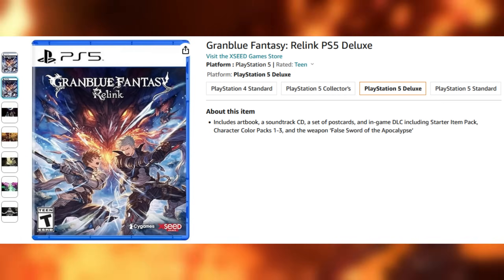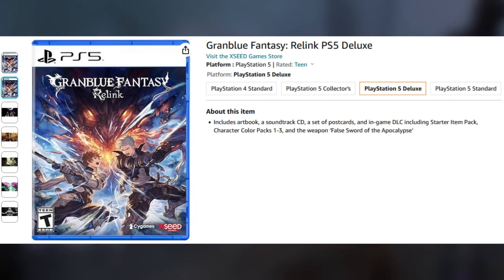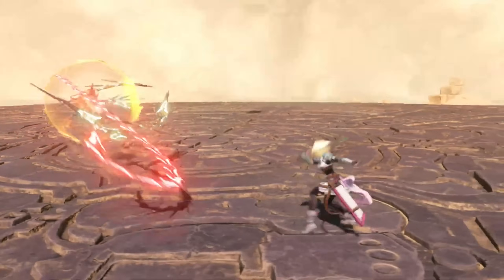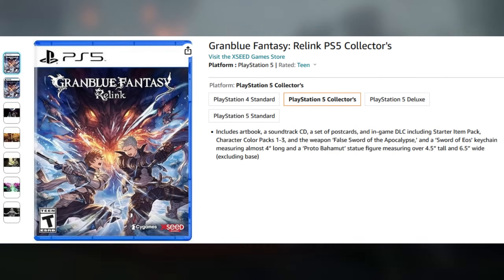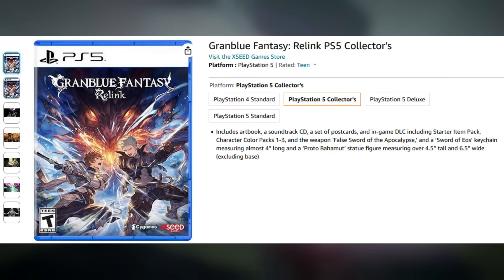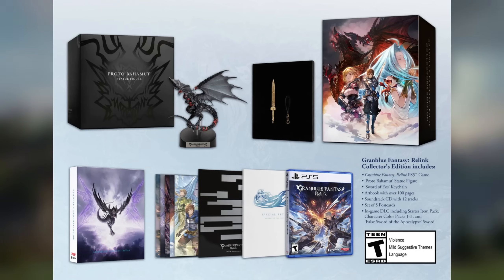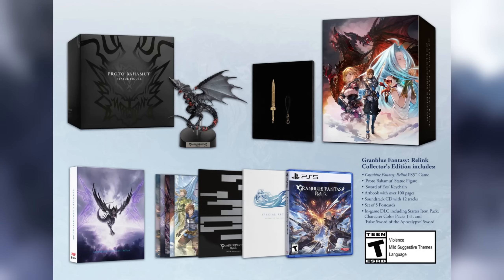If you live in the United States or Canada and were planning to buy the Deluxe Edition on Amazon, it is worth noting that there is odd regional availability. The Physical Deluxe Edition is only available for PlayStation 4 in Canada, and PlayStation 5 in the US. Finally, the most full bundle you can buy is the Collector's Edition, which is only available for PlayStation 5. You'll get all the goodies from the Deluxe Edition, plus the Proto-Bahamut statue figure and the Sword of Eos keychain, all in an extra fancy box.